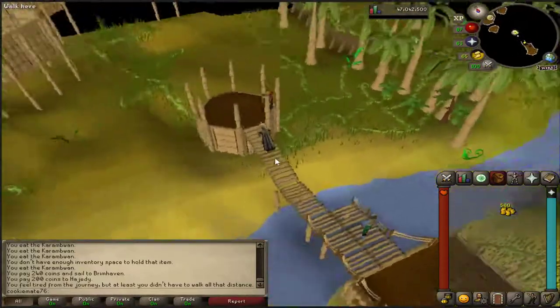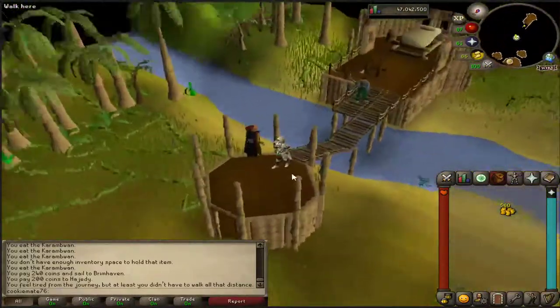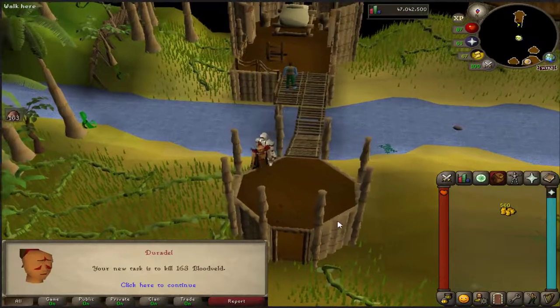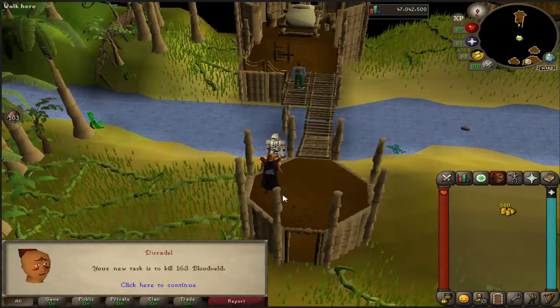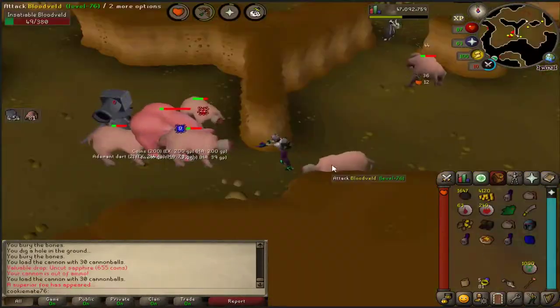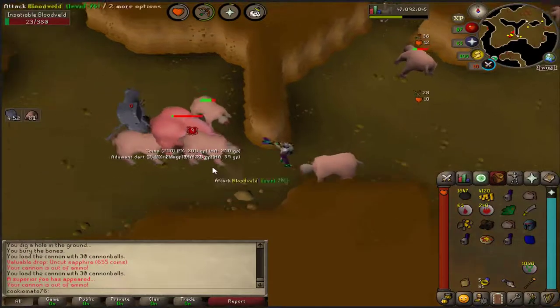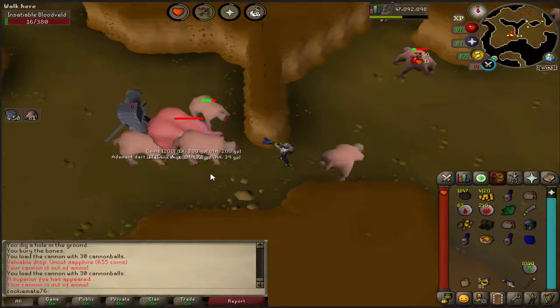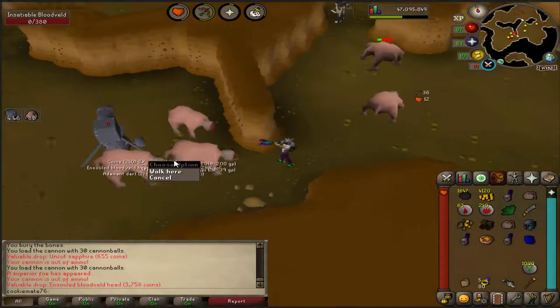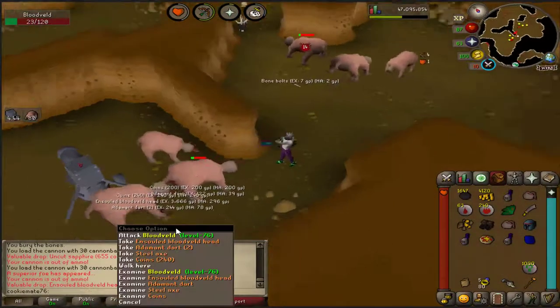I forgot to mention that last clip had the chance of getting the bloodhound pet as well, but obviously we didn't get a pet. We're still on our Slayer assignment — Bloodveld — so yeah, that's a pretty quick task. Coming in with the first superior on this account in what feels like forever, because I've mostly been playing hardcore. Anything good? Not really.